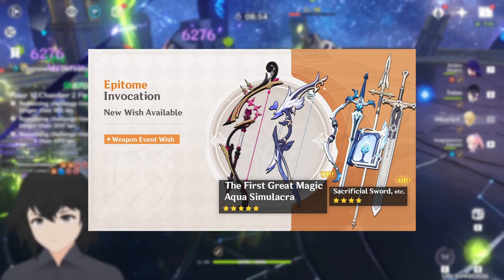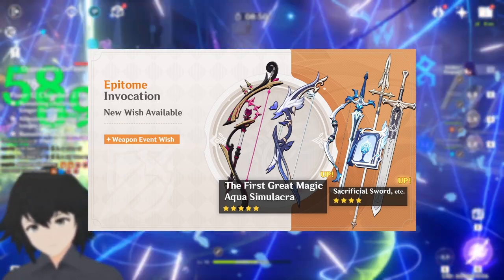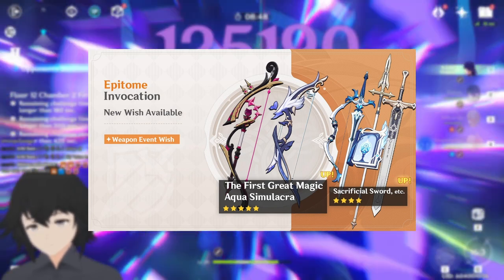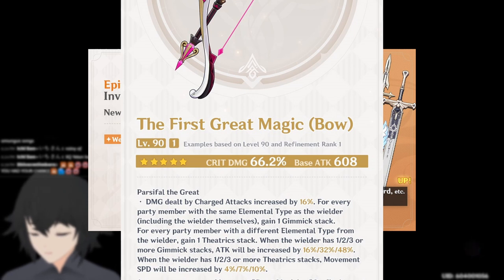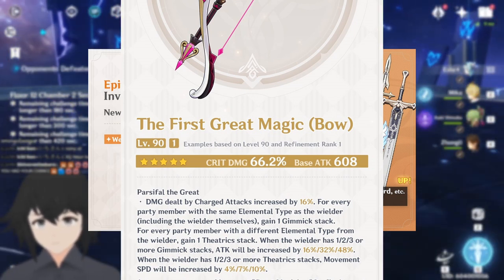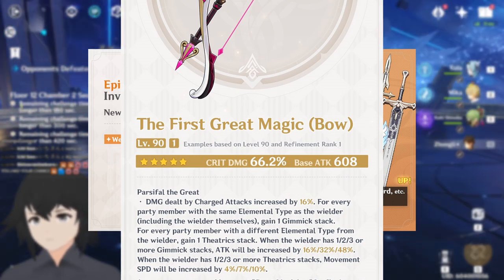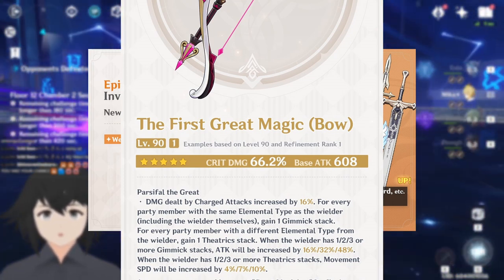We're starting with the 5-star bows. I am definitely cursed at not having a 5-star bow on this account — I've been playing for like nearly three years. Here's how it works: members of the team with the same element will boost the stacks of the bow's attack percentage, while each member with a different element will boost speed instead. Who's this weapon good for? Lyney, of course.